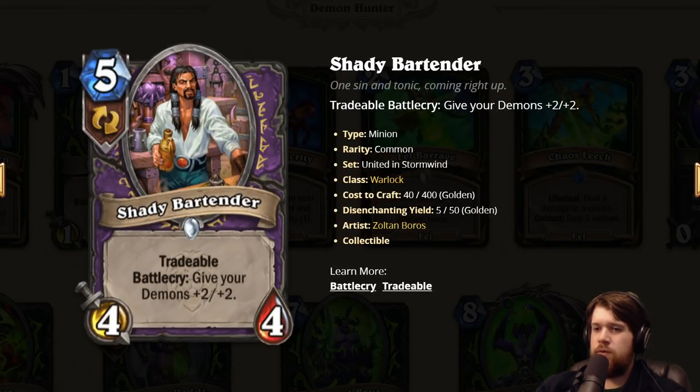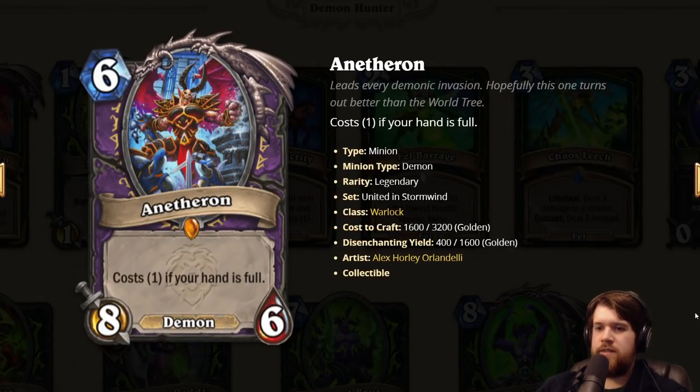Shady Bartender: five mana 4/4 with Tradable and Battlecry, give your Demons +2/+2. This card is really only playable in Zoo — that's the only deck where you'd want to buff stuff. We did get some new Demons: Demonic Assault is a good lead into this, plus Bloodbound Imp and Dreaded Mount, but I don't love either of those. So the synergy doesn't make them seem that much better. But this is a good card on its own — if Zoo is good, this is probably one of the best cards in the deck. I'm just skeptical that Zoo is going to be playable with the current card pool. Netheron, the Warlock Legendary: six mana 8/6 Demon, costs one if your hand is full. It's pretty easy to make your hand full. Mountain Giant's a good card in Warlock. Moving on.